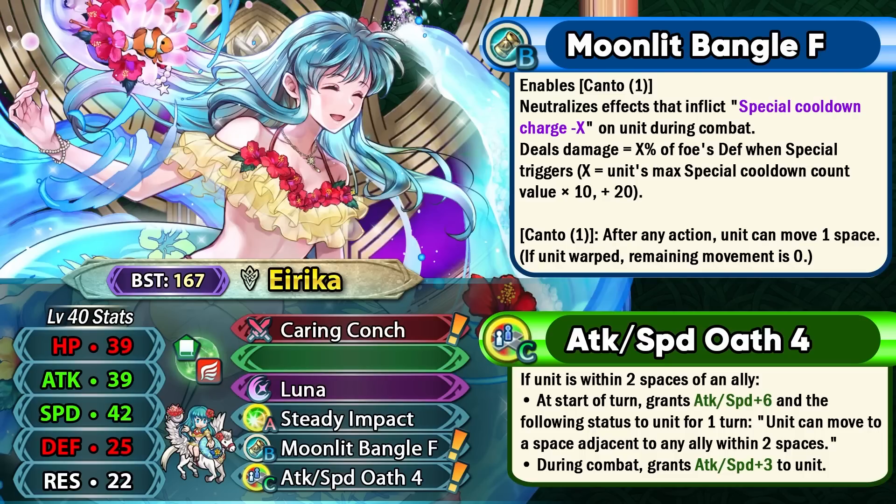This skill is so good because not only do you get the visible buff, but the teleportation is just the cherry on top. So many flying and infantry units want this skill for that teleportation, especially if you're not running Bridal Catria or some kind of Peenie to give you that buff. And because this can trigger independently if you're just within two spaces of an ally, it's going to be a lot more consistent than a menace skill which requires a foe to be within four spaces of the unit.